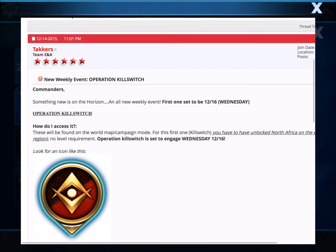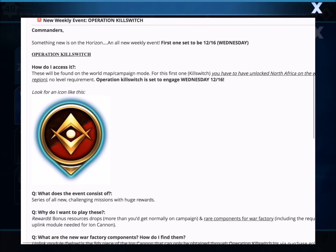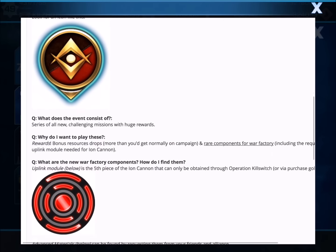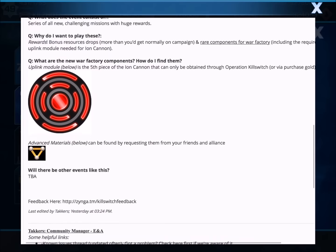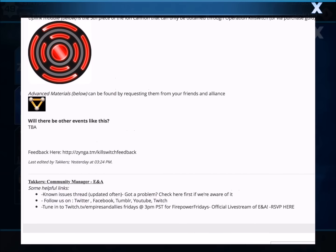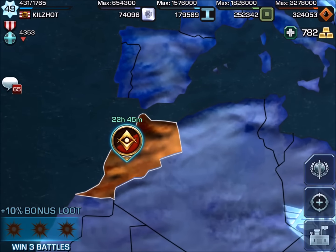Let me tell you a little bit about Operation Killswitch. It is a weekly contest — it's going to be pretty cool. You're going to get to take over part of the map, it's going to be a different challenge, and it gets progressively harder. It's basically a series of missions. You want to do this because of some awesome rewards. You get a chance to get the uplink modules that you can mainly get through this, or through gold purchase. You're also going to need the advanced materials, which you get from friends or your alliance. If you want to build that ion cannon, I suggest you do these weekly events — I have 22 hours to get this done.